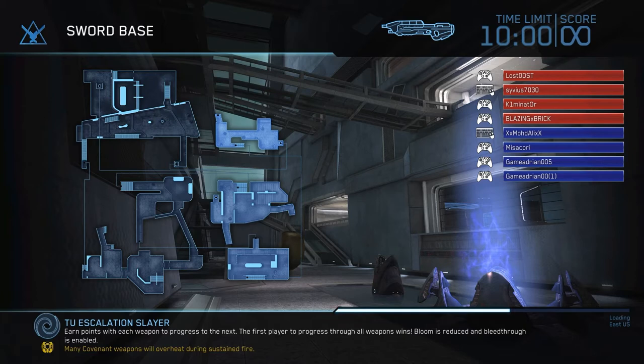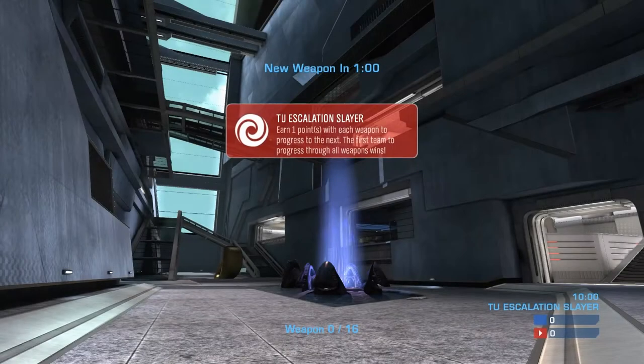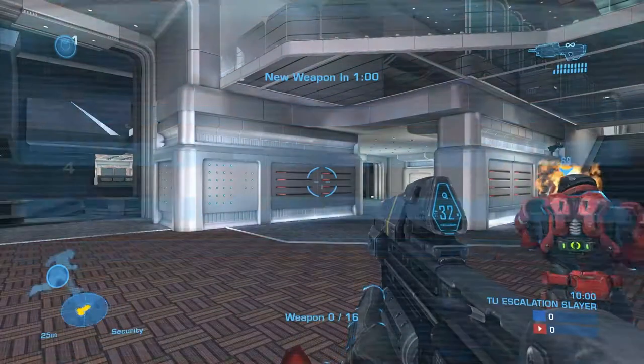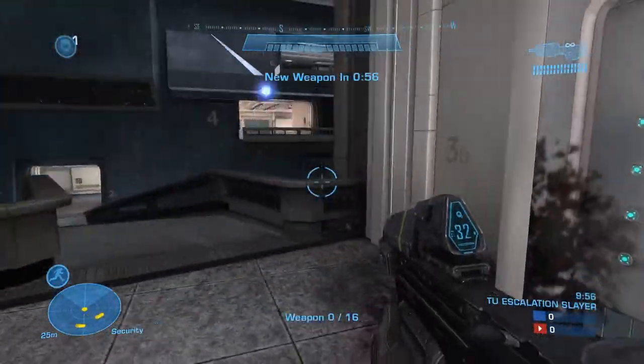Today we're going to be trying out Escalation Slayer on Reach. There are a couple of variants — there's a normal Escalation Slayer where it's every single weapon, and there's another version where it's only Covenant weapons and stuff like that. There are different variants is what I'm trying to say.